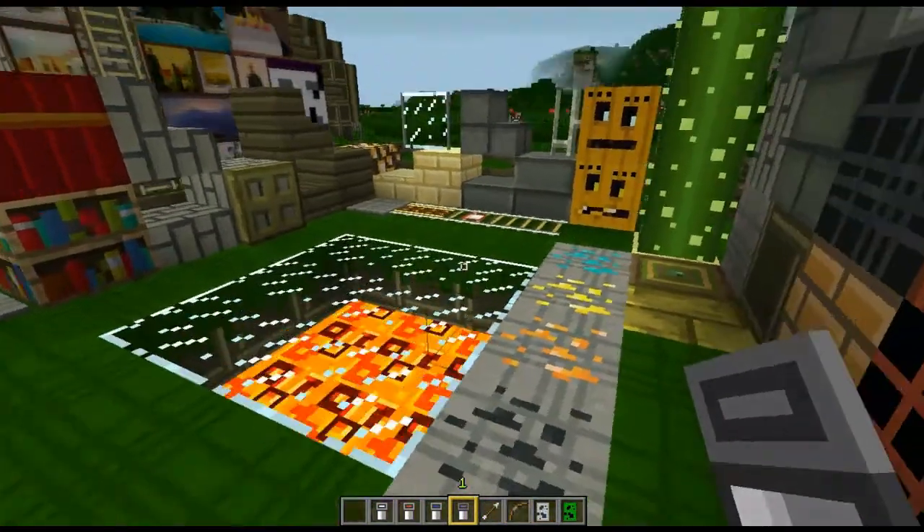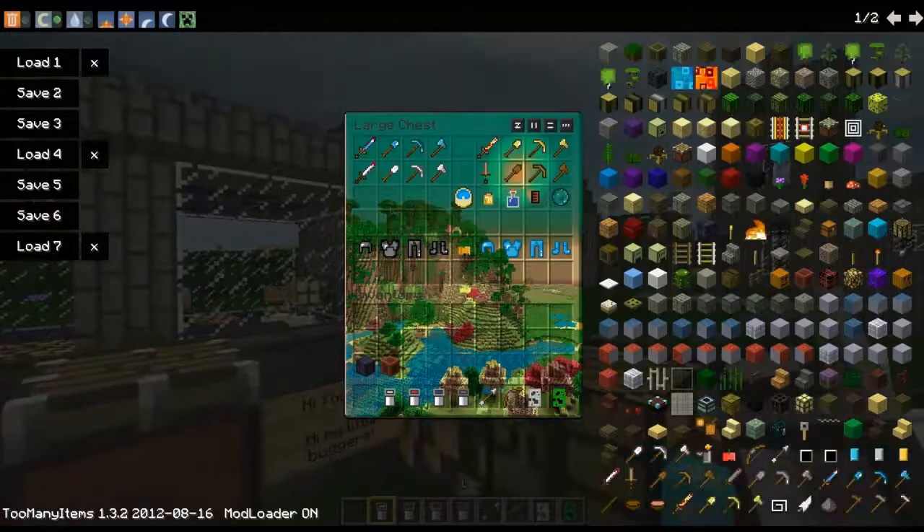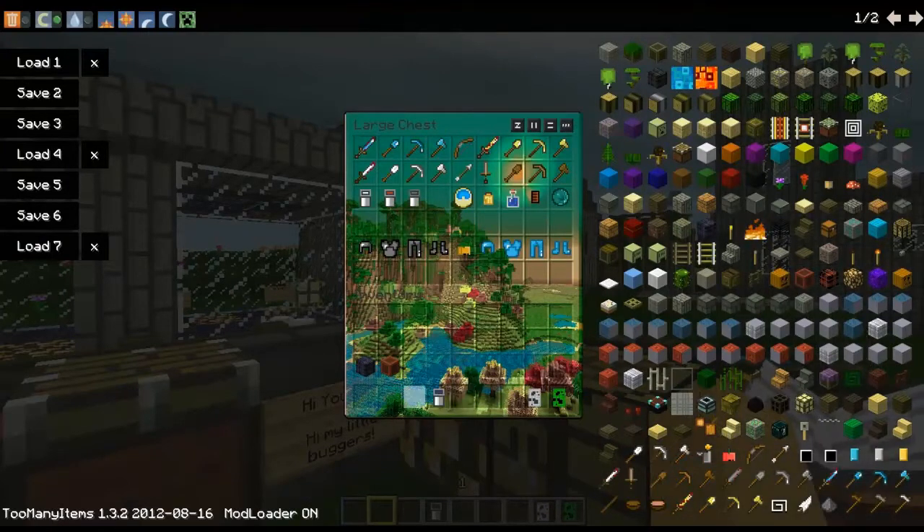Here's the bucket. Here's the water bucket. Lava bucket and milk — looks a bit different, quite strange. The diamond stuff looks like plates, it's really cool actually. Bottle of enchanting, steak, ender pearl, and all the other bottles.